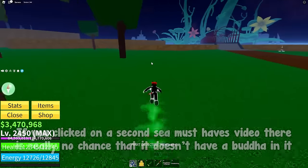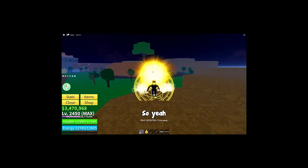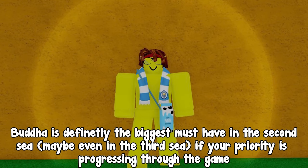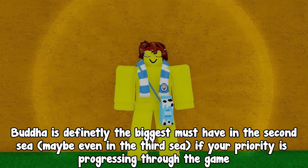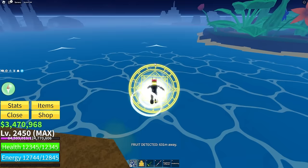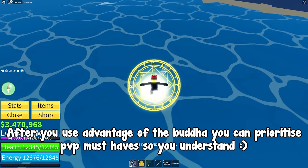Let's be real — if you clicked on a second sea must-haves video, there is really no chance it doesn't have Buddha in it. Buddha is definitely the biggest must-have in the second sea, maybe even in the third sea, if your priority is progressing through the game. After you take advantage of Buddha you can prioritize PvP must-haves.